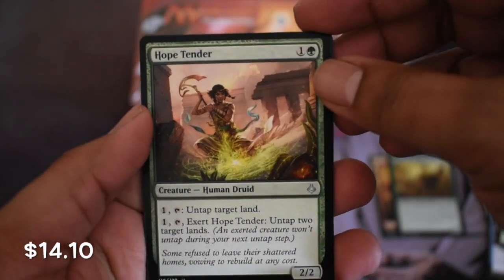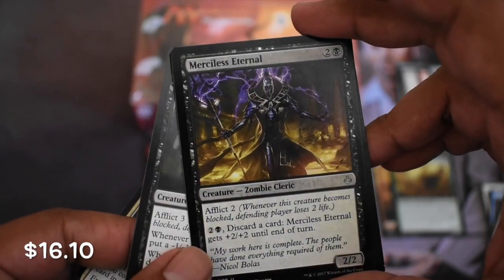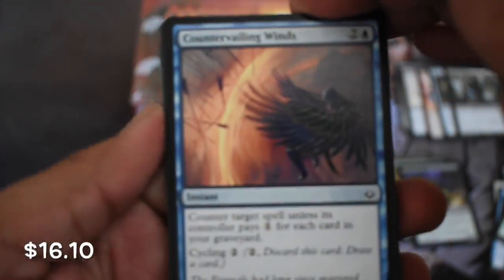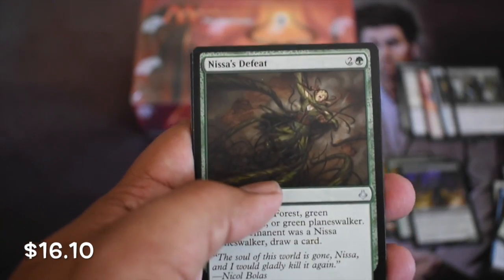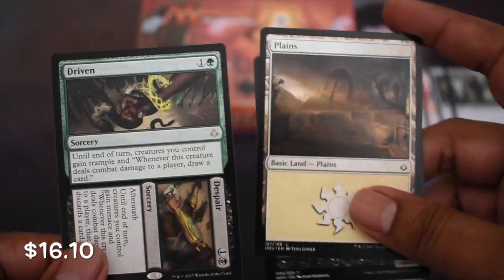We're going to keep pausing through this whole video. Hope Tender, an Oasis, a Desert's Hold, and a rare - Ammit Eternal. And another foil, Merciless Eternal. I really sniped the crap out of that box - three foils, guys. That Ammit Eternal? I feel like it's going to find a place somewhere. I think just being able to deflect, I think that's going to be worth it. Driven to Despair as our last rare for the loose packs. Did pretty good with Bontu's Last Reckoning right there.